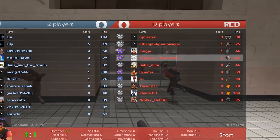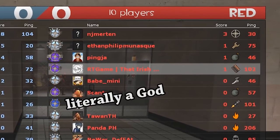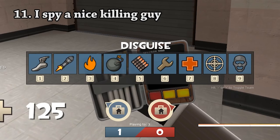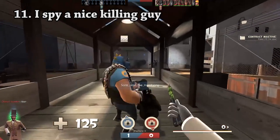By this stage, you should almost be a master of Team Fortress 2, so it's time for the advanced strategies. The Spy is a master of stealth that can disguise himself as any player on the enemy team, as well as instantly kill any player with a backstab.